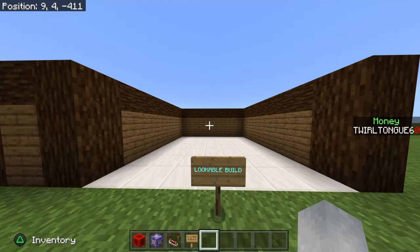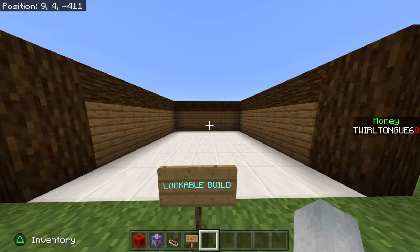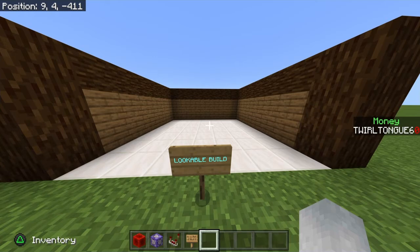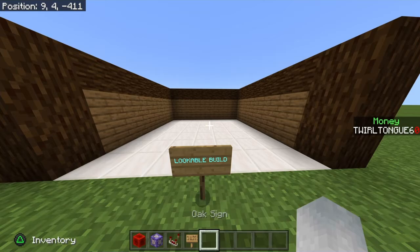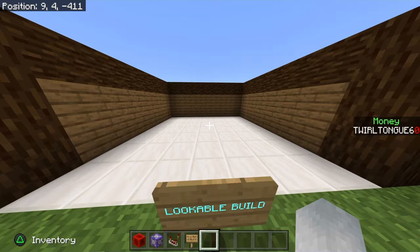What is going on y'all, back with another video. I have not seen this anywhere on YouTube and I wanted to make a video on it. Today we're going to be doing lookable building, which basically means wherever you look with a certain item, you're going to be building whatever you want — it's going to build wherever you look. I've never seen this on YouTube, nobody has made tutorials on this, so I thought I would make one just in case anybody is looking for this.